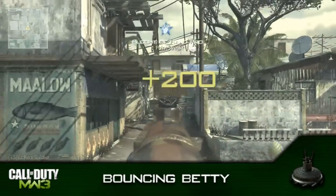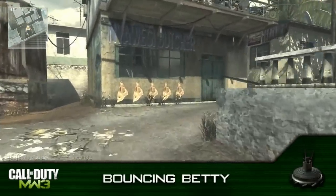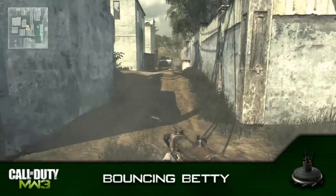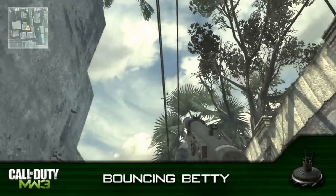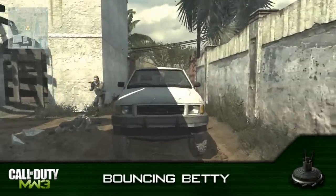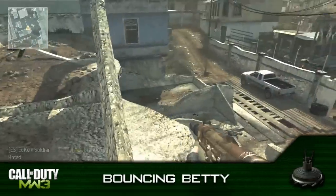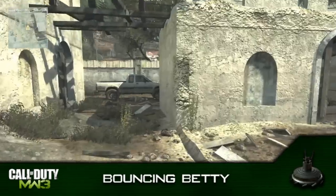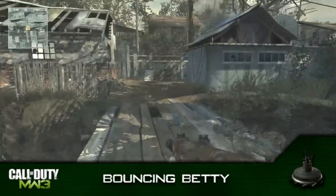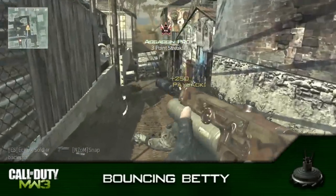Welcome to the next part — same game, just fast forwarded. I basically want to show you how to prevent being killed by the Betty, which is pretty easy and pretty obvious, but it works perfectly. As you can see right here, all you do is go prone before the Betty detonates. If you're not using a headset like Turtle Beaches or Astros, you'll still hear the sound of the Betty — it's pretty loud — so you'll know when to go prone.